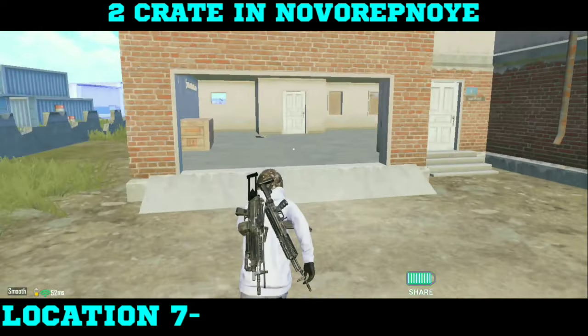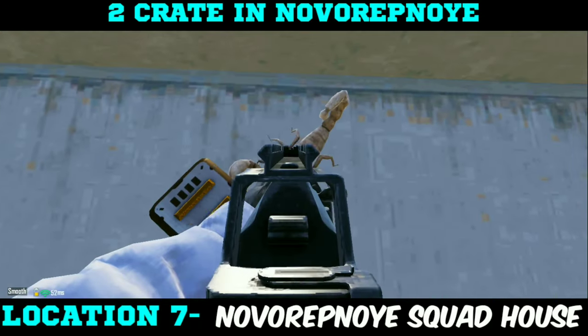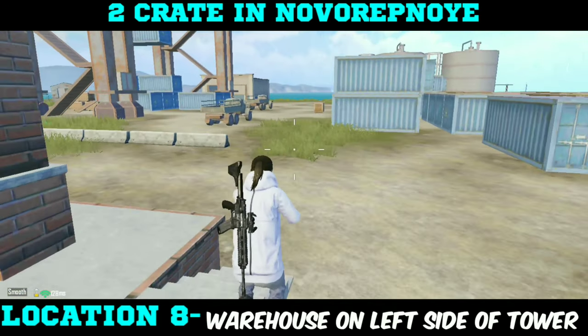You will find two crates in Nevorpnoi. The first crate location is in the panic room of the squad house, present on the entrance of Nevorpnoi. The second crate location you will find in the warehouse present on the left side of the tower.